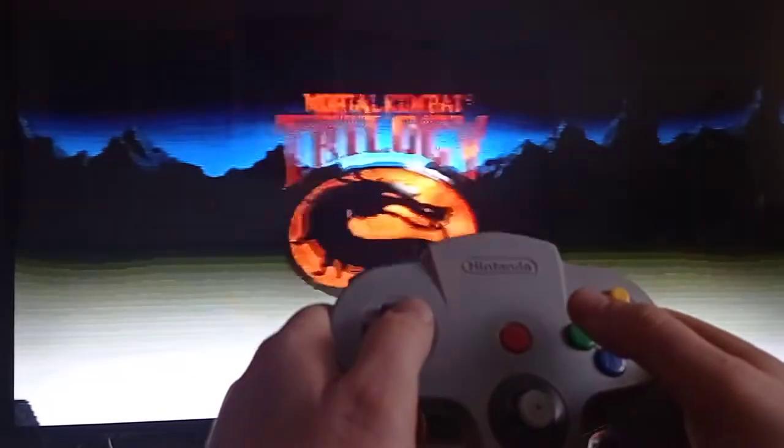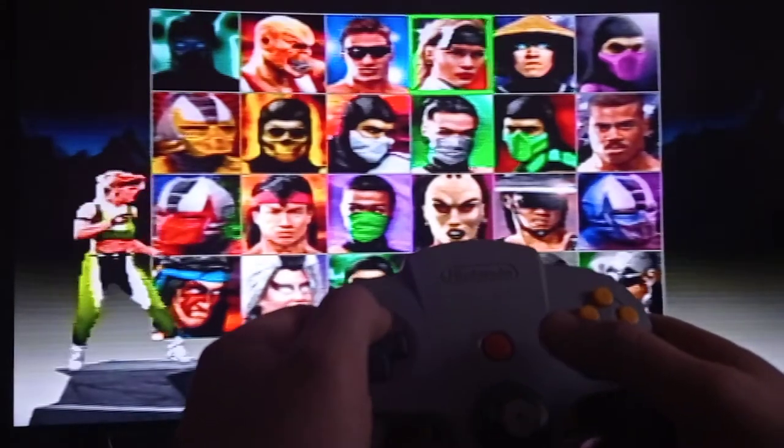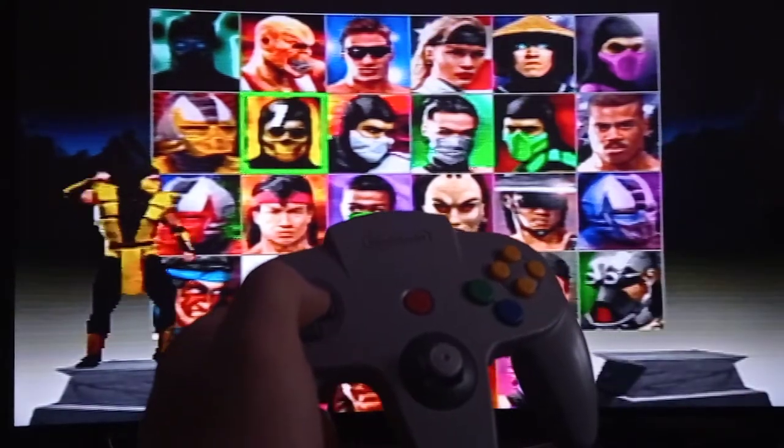And now, before you choose a character, you have to do the stage select trick. Go to Sonya, press up and start at the same time. Now choose any character.